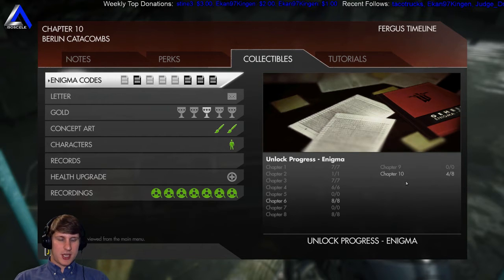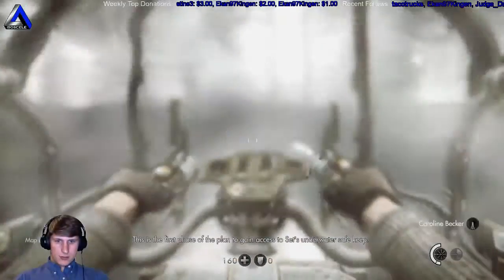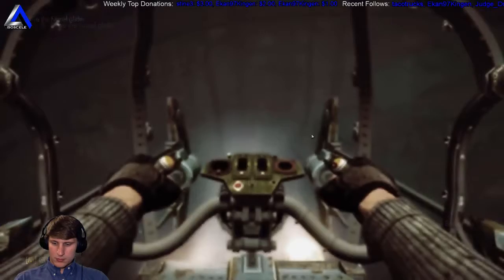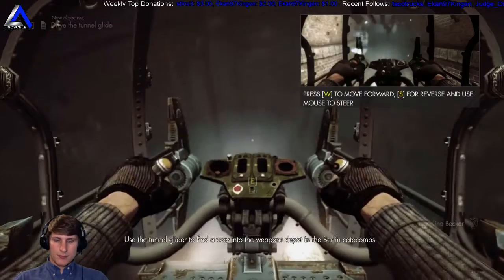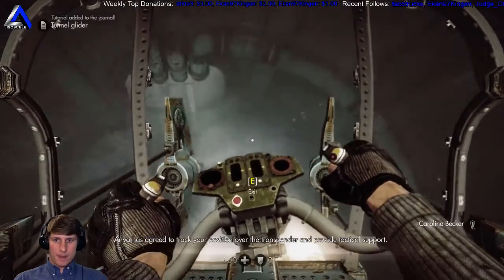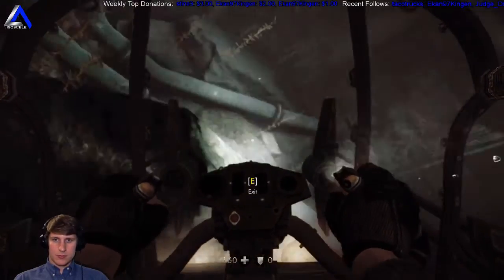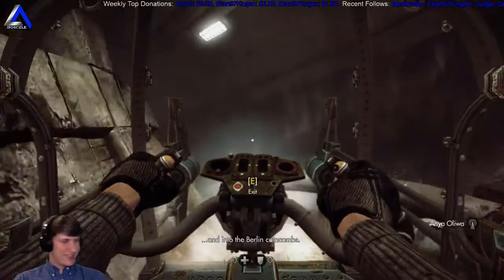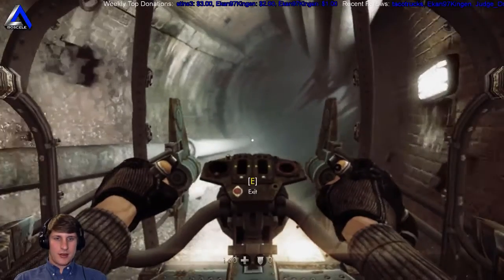Chapter 10, which I think this is chapter 10 — this is the only one we haven't grabbed. So we're going to try and do that. The first phase of the plan to gain access: use the tunnel glider to find a way into the weapons depot in the Berlin Catacombs. It's because we don't have the map to this area, I think that's why we haven't found them all. I'm going to keep a keen eye out while we're down here.